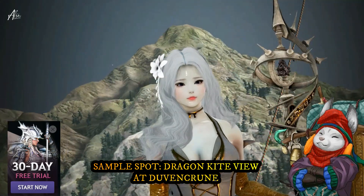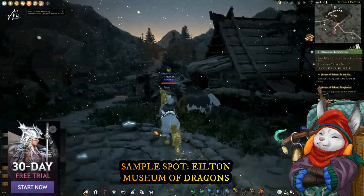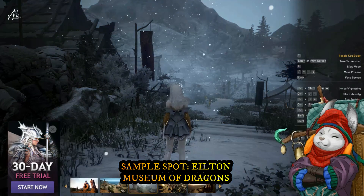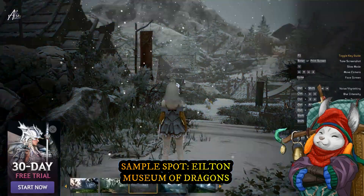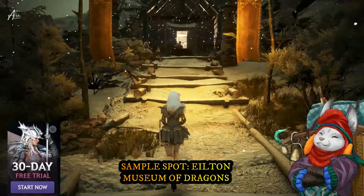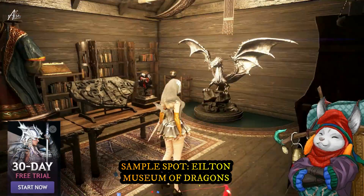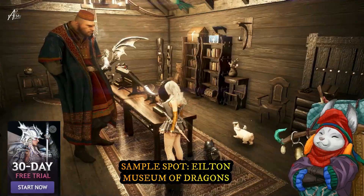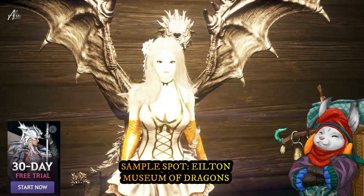Now let's go to our last destination — the most obvious place where you can see dragon artifacts: Elton. The place has artifacts that are basically all dragon-related, so you can go screenshot them. I think this one will look cute — like using the wings as a backdrop for your character.